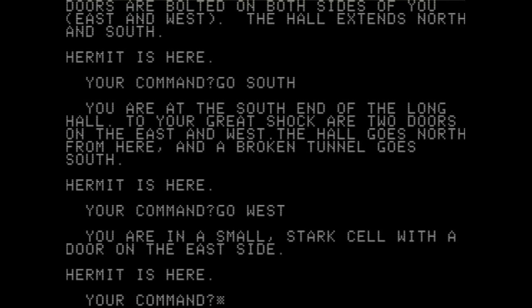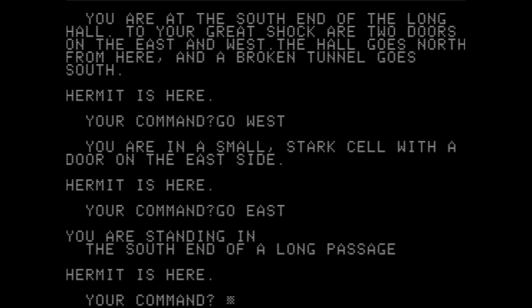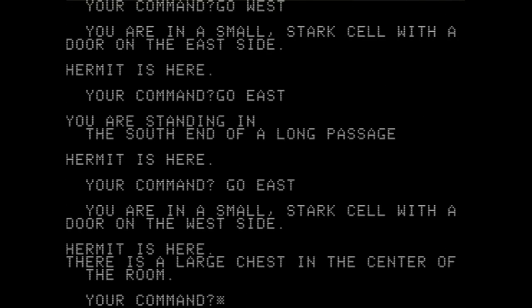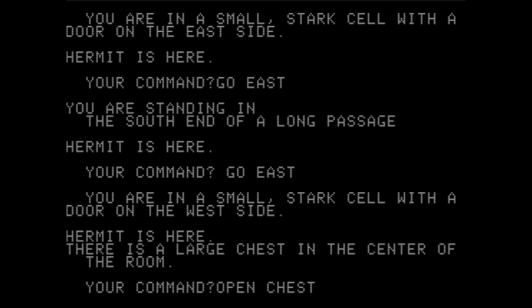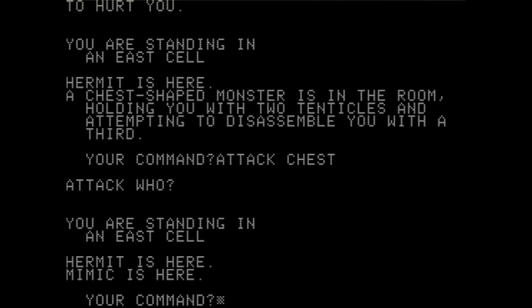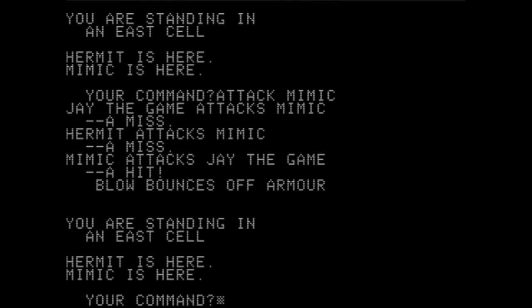"You're in a small, stark cell with a door on the east side." Nothing in there. Let's see what's in the other room. "You're in a small, stark cell with a door on each side. There's a large chest in the center of the room." Open chest — bingo! "As you approach the chest, it suddenly becomes alive and tentacles come out of the sides, holding you fast. Another tentacle rises and attempts to hurt you." A chest-shaped monster — a mimic! Attack mimic. Miss. The hermit attacks — the hermit is helping us!